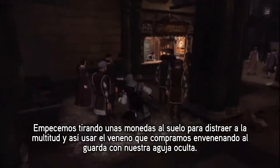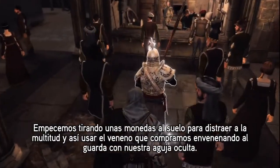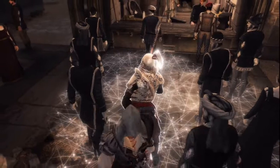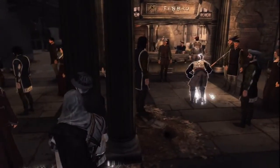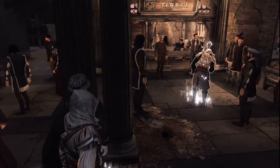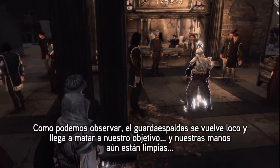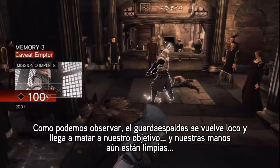Let's throw some coins to distract the crowd and use the poison we purchased, and poison the guard with our hidden needle. As you can see, he's going berserk and kills our target. My hands are still clean.